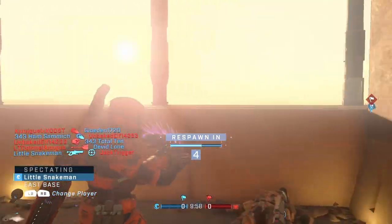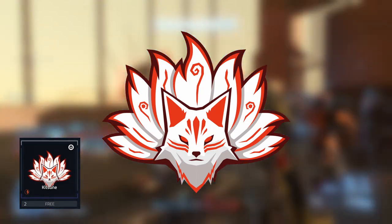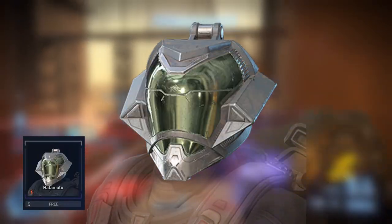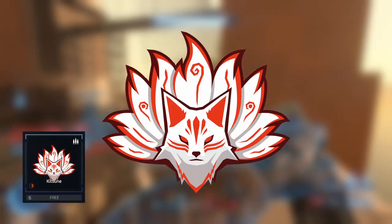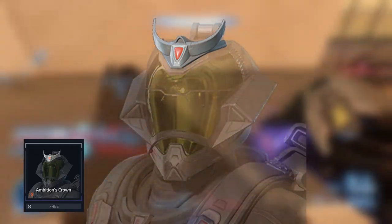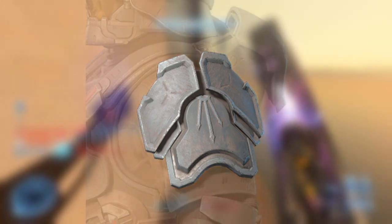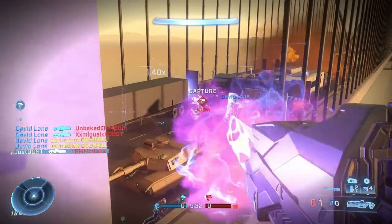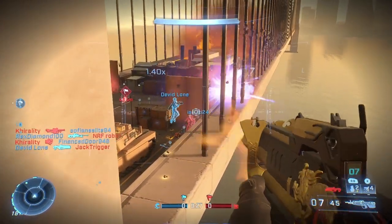On the first tier we got an armor emblem, on the second tier a vehicle emblem, on the third tier a visor, on the fourth tier a stance, on the fifth tier a new helmet for the Yuri core, on the sixth tier a weapon emblem, on the seventh tier a nameplate, on the eighth tier a helmet attachment for the new helmet, on the ninth tier a shoulder pad, and on the tenth tier the other shoulder pad.